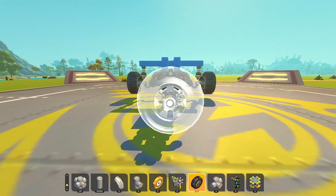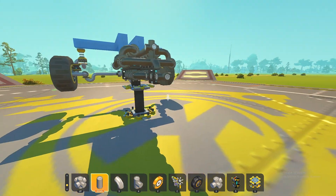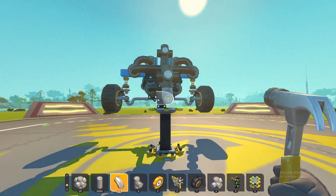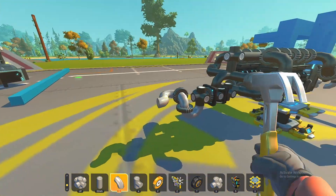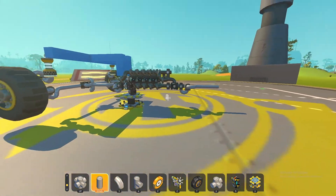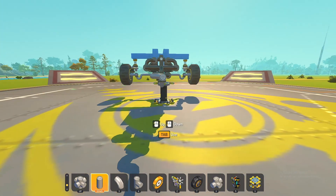For the rear wheels we're going to have the same U-joint setup. Extend this out as much as you want and then make yourself another gear.